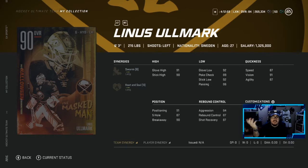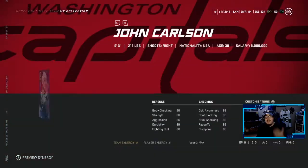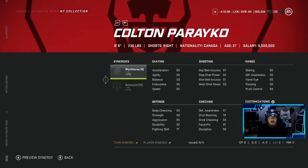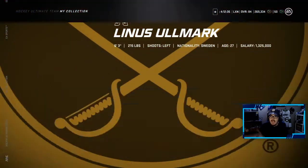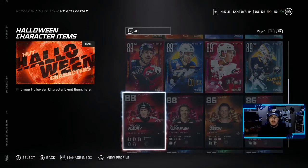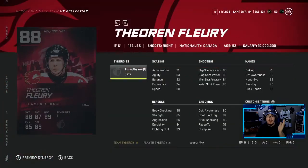You've got Linus Olmark, a goalie. I don't know how many people are gonna make this card — a 90 overall goalie. Goalies in this game are really inconsistent; one day they're good, one day they're bad. So if you want to make it go ahead, but I don't recommend it. Those are the 90s. You can obviously make the 89s as well — the cards look amazing, the designs look amazing, props to the EA NHL team. The 89s are just one overall less so I'm not going to go through them individually.